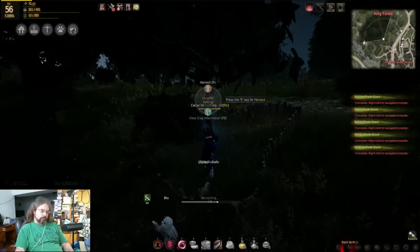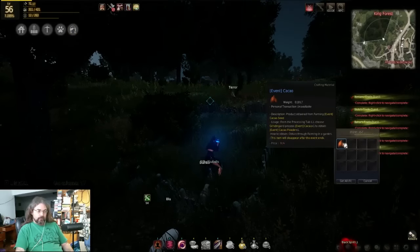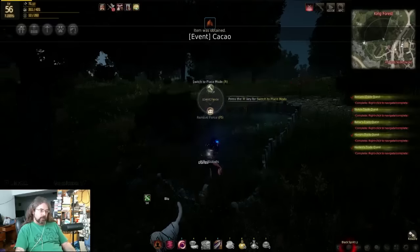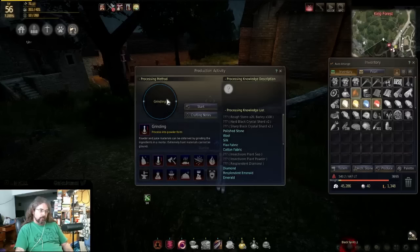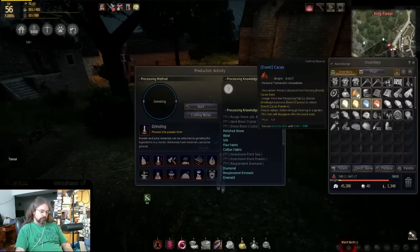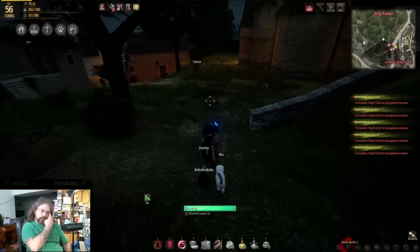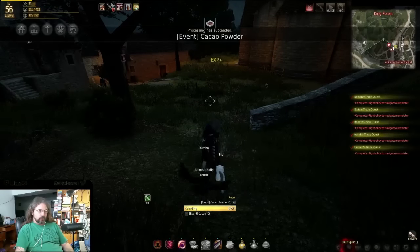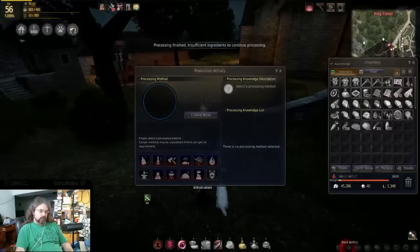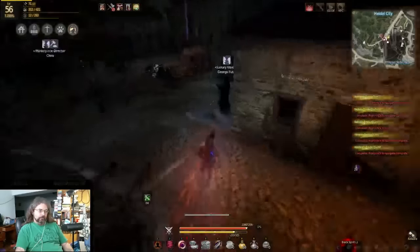Now we're gonna harvest it - hopefully we don't get a lag spike or something else. Alright, now that we have our thingamajig we're gonna go in and grind it. Press L, go to grind, right-click it, start - you know the usual. And see, when it said cocoa powder - cacao powder - I wouldn't snort this.